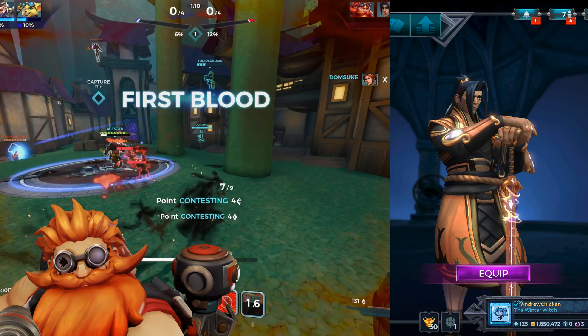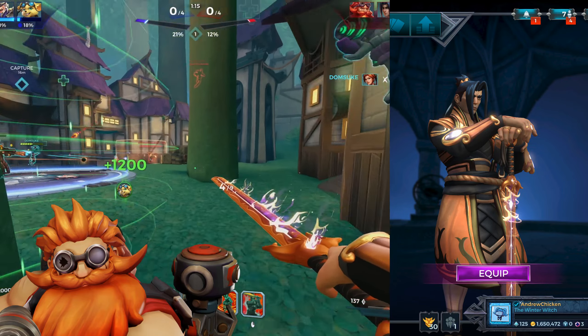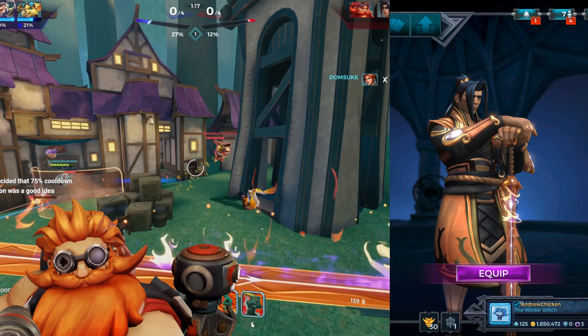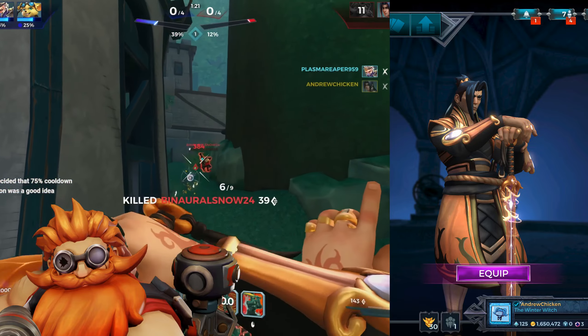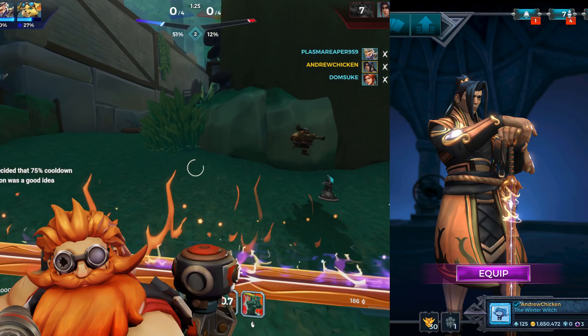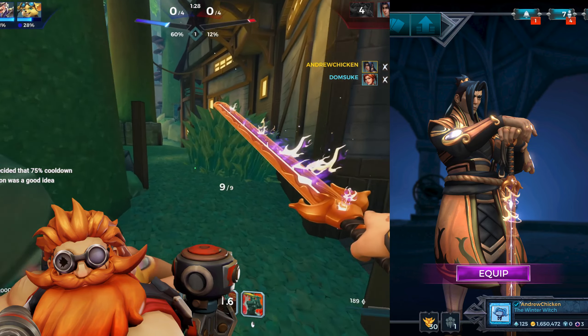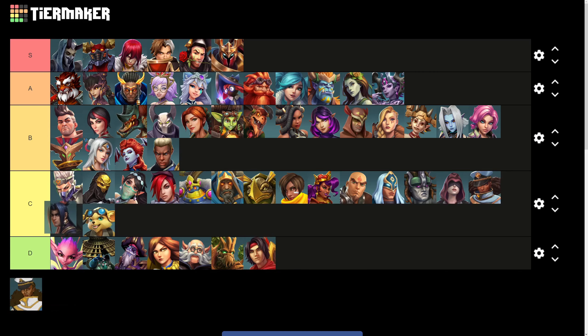And lastly, we get to Zhin, whose gold skin just looks broken. The color placement is amazing, but the colors themselves look really weird. The gold almost turns pink under some lighting, and the black sometimes looks green. His ponytail is also far oilier than the rest of his hair, and it looks like he has a big fish flopping on the back of his head. So Zhin sadly ranks in the C tier for having really bad materials.